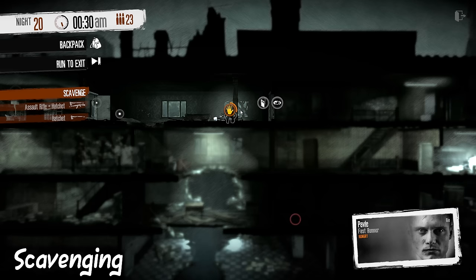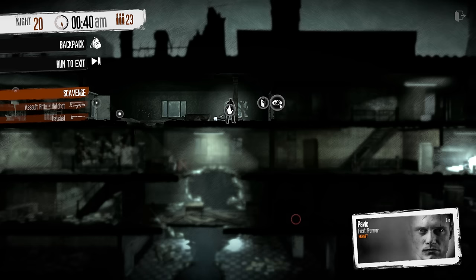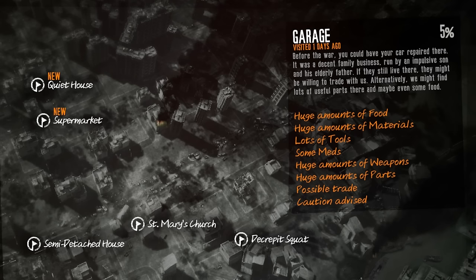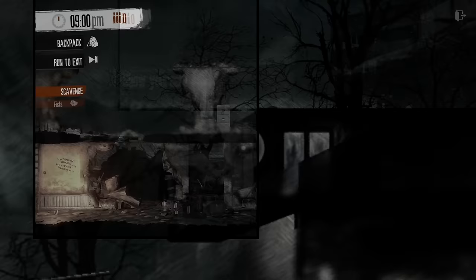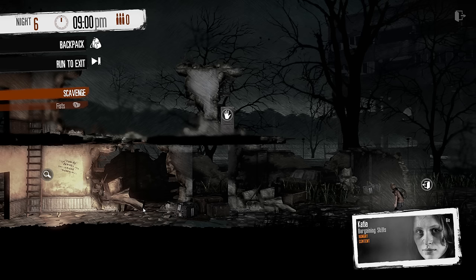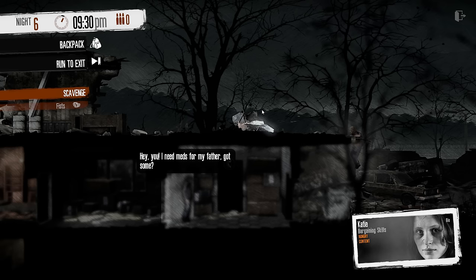Every night, a single survivor can be selected to scavenge. It's not obligatory every night, but it is recommended if it's safe to do so. You get to decide where to go on the map — certain locations are isolated and full of loot, some are occupied by friendly survivors you can trade with, and some are not so friendly. Scavenging starts at 9 PM and ends at 5 AM. If a survivor doesn't reach an exit before 5 AM, they'll have greater difficulty getting back to the shelter and may arrive late or wounded. Rule of thumb: get your survivor to an exit around the 4:20 mark.